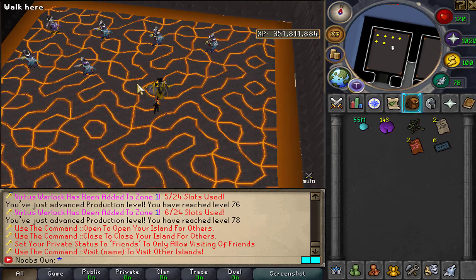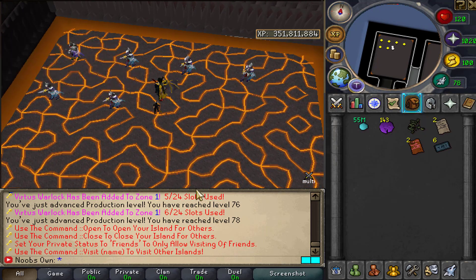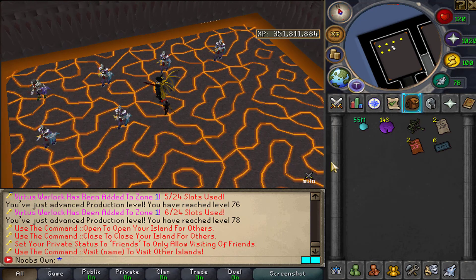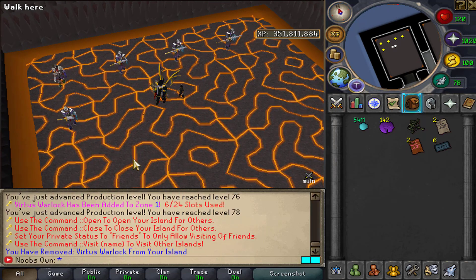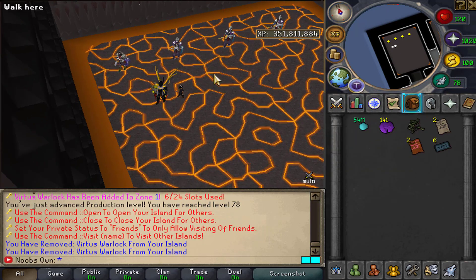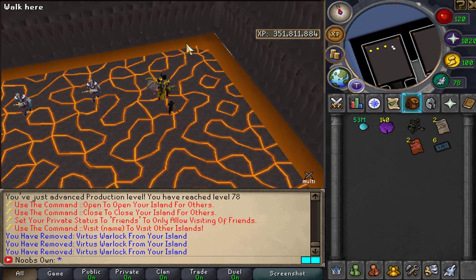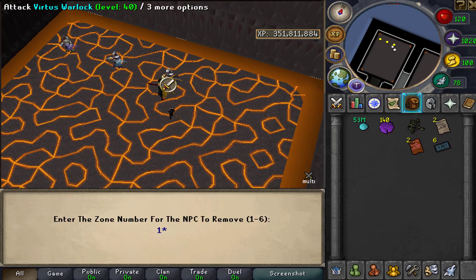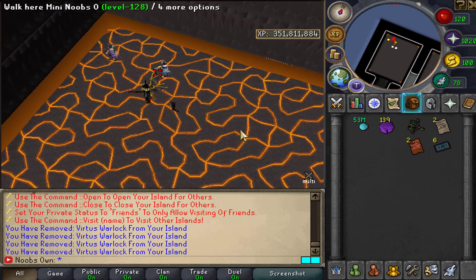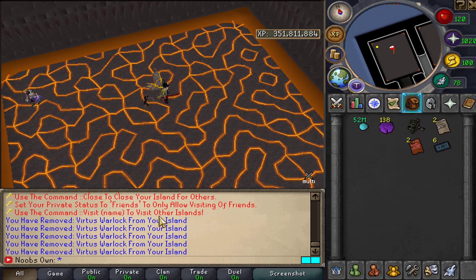As you can see I'm now in the zone where my six warlocks spawned — I also arranged this before recording to test how everything worked. If I don't want these in my zone anymore and want to add higher tier NPCs, I can remove them by using a token on them again. Keep in mind every time you remove an NPC it costs one production token plus 500,000 upgrade orbs. Adding them also costs upgrade orbs — for low tier NPCs it's not much, but higher tier NPCs can cost quite a lot.